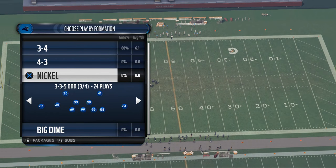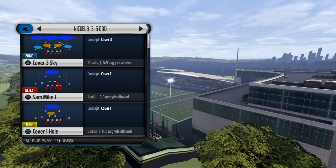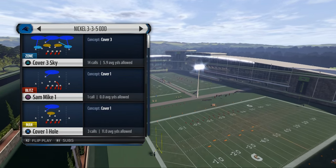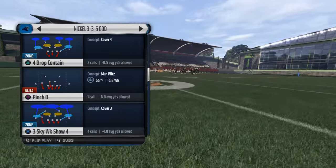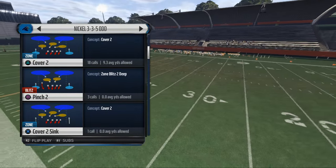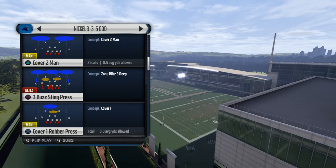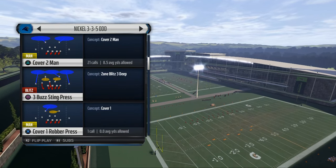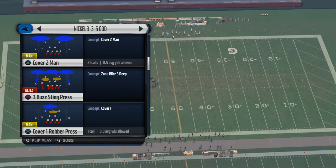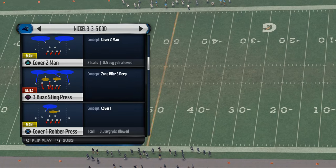With that in mind, I want to give you a sample play from the guide. This is basically a way to get pressure from Cover 2 Man Under. I know a lot of you run two-man under, so I wanted to produce this for you as a good addition to your defense. This defensive guide will show you how to get pressure from two-man under, cover one robber, and cover three by sending only one player — one pass rusher — at the quarterback, with everybody else dropped into coverage.